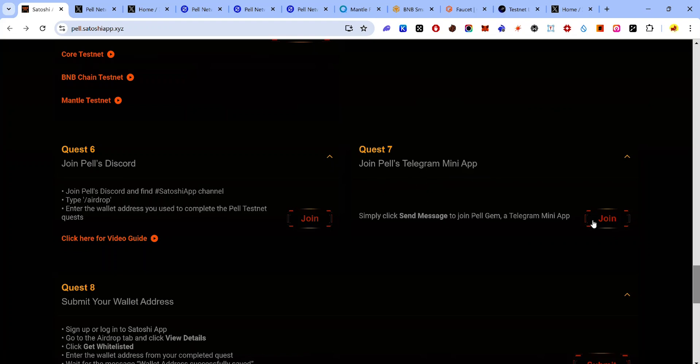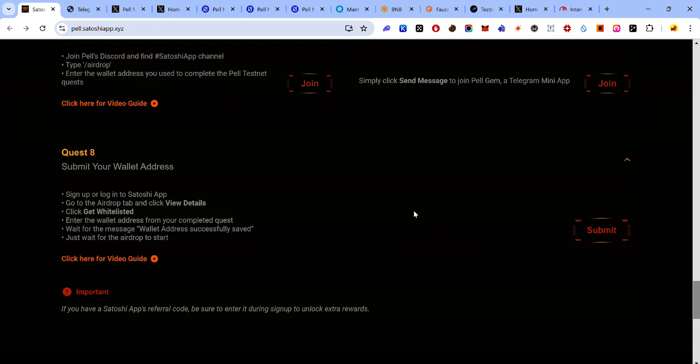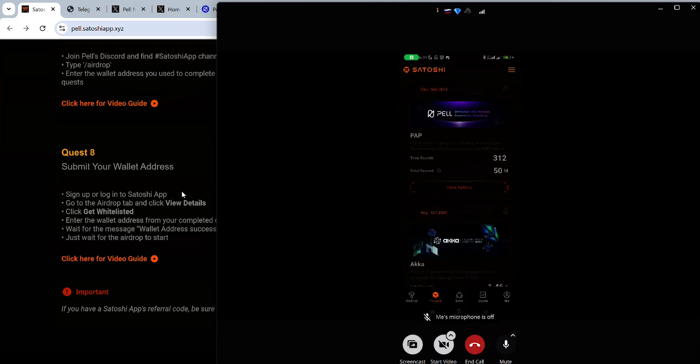The seventh quest involves joining Pearl's Telegram mini app — click Join and follow the prompts in your Telegram app. The final quest involves submitting your wallet address in the Satoshi app. Open your Satoshi app on your smartphone and make sure you're on the Project tab.